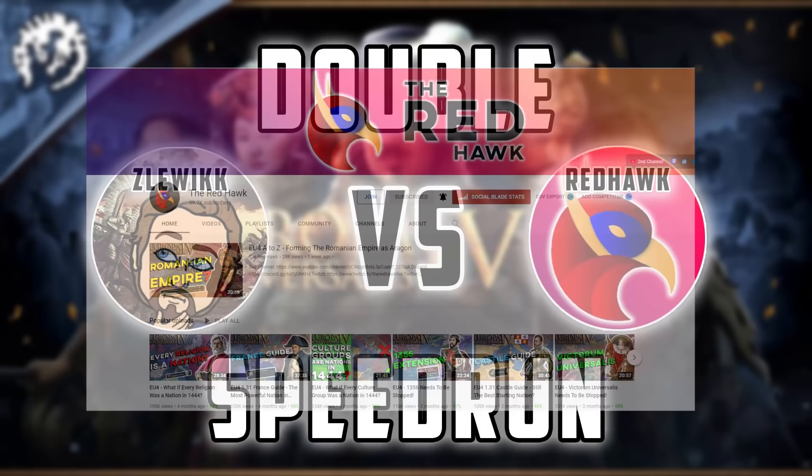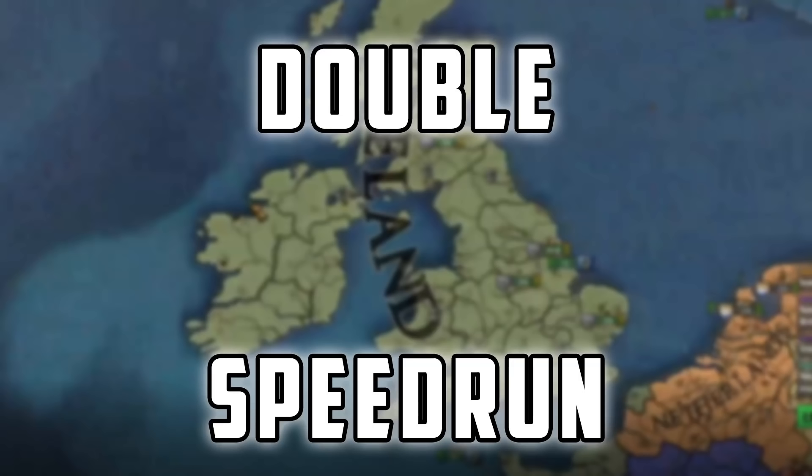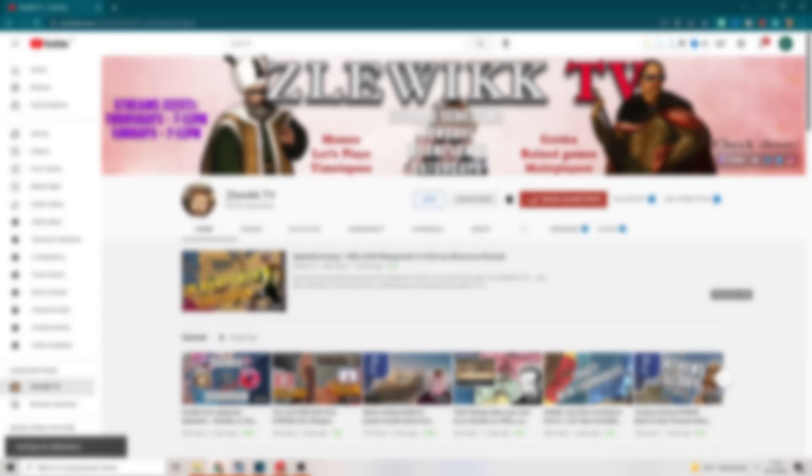This is the double speedrun series I'm doing with Redhawk — remember to check his channel. It's about doing the same speedrun by two different creators in two different ways. Today we are going to have an Irish double speedrun where you have to start as an Irish minor, directly own and core the entire Great Britain region, and do it in less than 100 years. You can form whatever nation you want in the run.